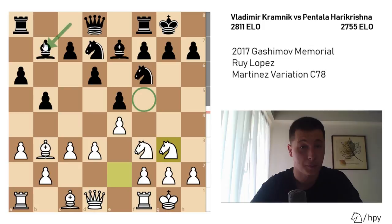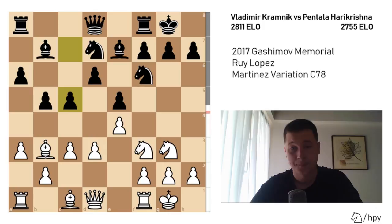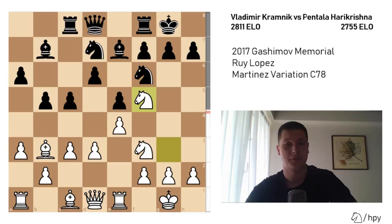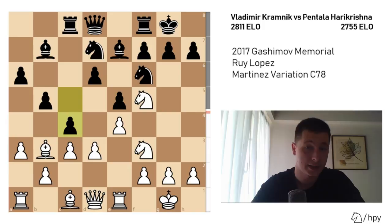Once the bishop is on b7 it's no longer controlling f5, so that weakness is amplified — if black doesn't play g6, the knight will have a permanent outpost on f5. Black starts looking for counterplay with c5. Rook to e1, Rook to e8, Knight to f5 — or 'knife to f5' as Ben Feingold would say — then c4, advancing on the queenside. This position is equal; the engine evaluation on the right side of the board shows about 0.2.